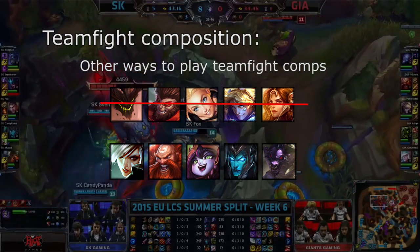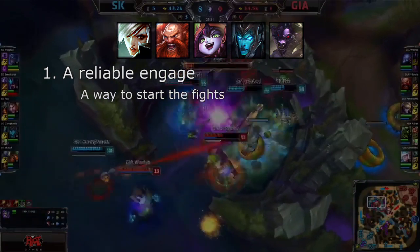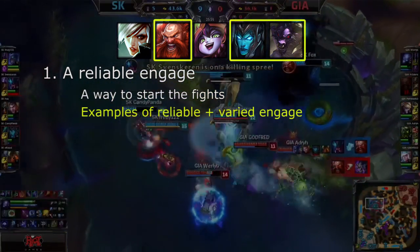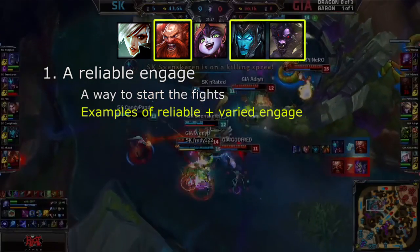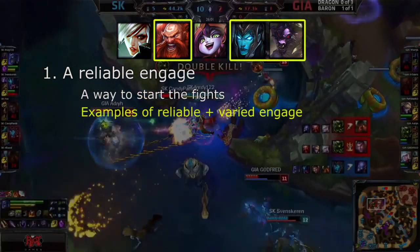To make a strong teamfight comp you need a few things. The first is a reliable engage. There is no point building a teamfight composition if you have no way to start a teamfight. The engage is very important, and due to this, teams will often have more than one source of engage to increase the number of ways to force fights.